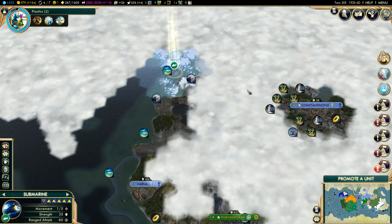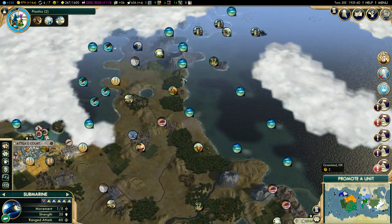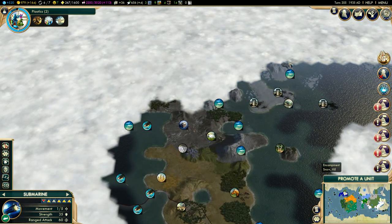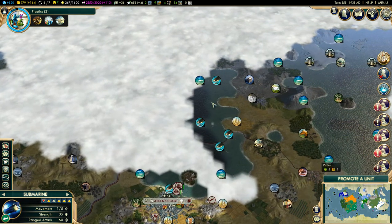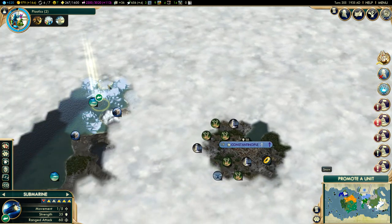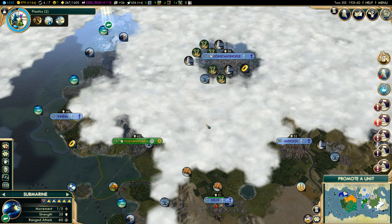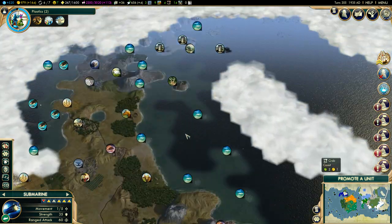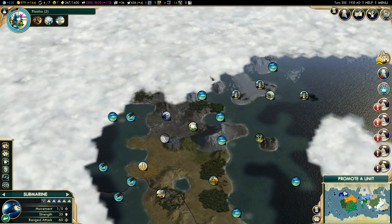I'm at a dead end. There's no way I can reach Attila's court — it's pretty much only a little bay, protected by the ice caps. I can't reach it with my submarine. Really unfortunate.